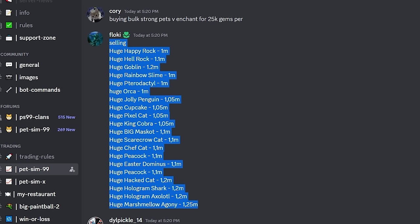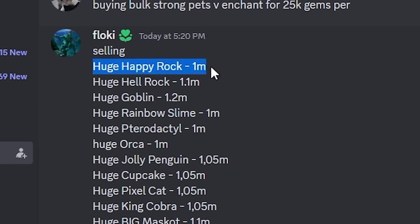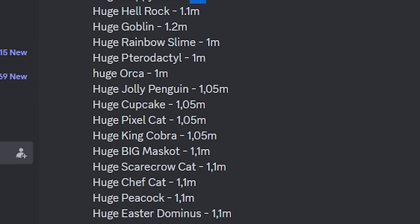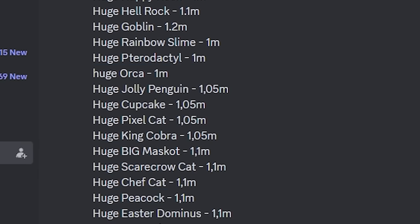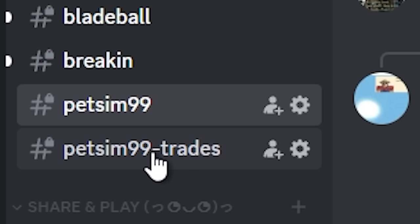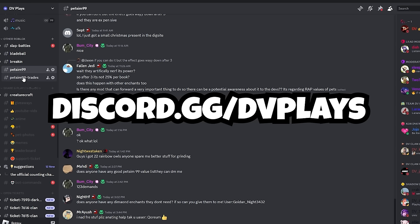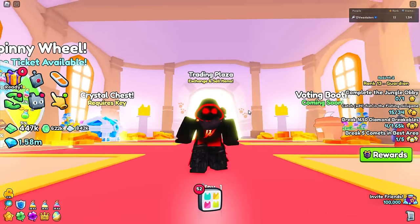The obvious telltale sign is someone's got a huge happy rock for one million — no one's selling huge happy rocks for one million. That's just an obvious no-brainer scam. That's a block. My server also has a trading channel you can check out at discord.gg/dvplays, but beyond that, that's as much Discord as we're going to use except for maybe some price checks we'll talk about in a bit.